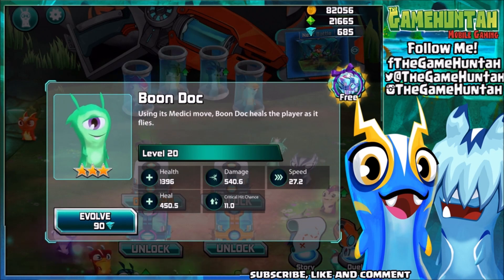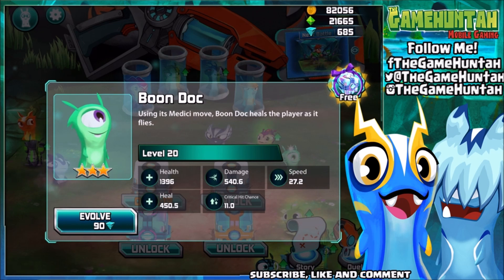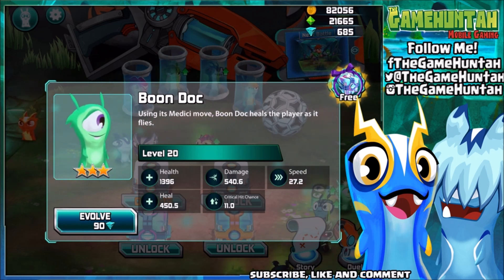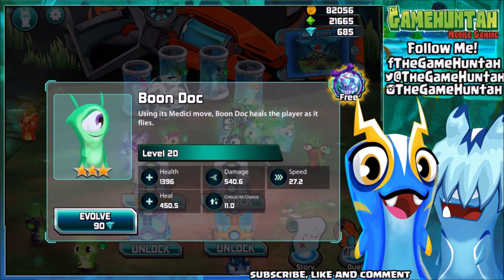Wow, the stats of Boondock are ridiculous. 1,386 hit points — that's a lot! Damage 540.6, speed 27.2, and we got healing of 450.5 and a critical hit chance of 11.